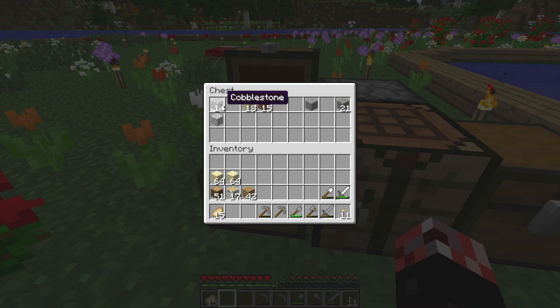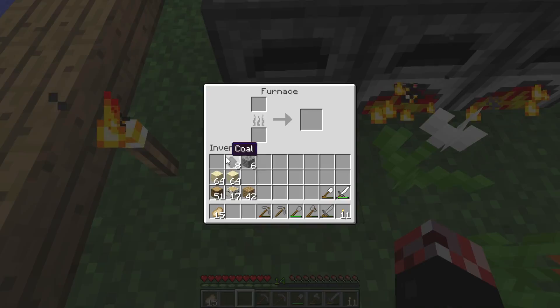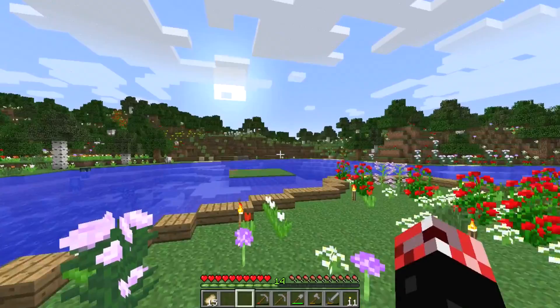We've got some cobble. I tell you what, we're going to smelt a stack of glass right here, right now. Because I think that would be a good idea. So all of this and a stack of sand is going in there as we speak. That is fantastic!